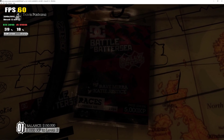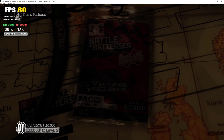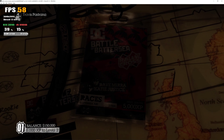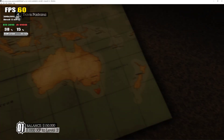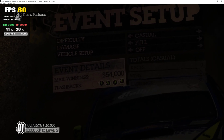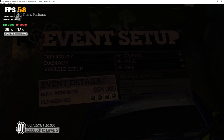Hold on, I almost forgot. The event in London is a rallycross race — I'd better tell you what they are. Put simply, they're multi-car races on short tracks. The circuits are half off-road and half asphalt. The rest is pretty straightforward — to win, just do the laps and cross the finish line in first place. Easy. Here's a cool little thing you might want to check out: it lets you set the difficulty for the event. The harder you make it, the more cash you'll earn. Pick whatever you want, let's get out there.